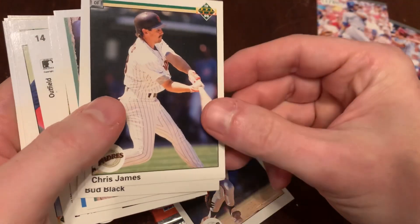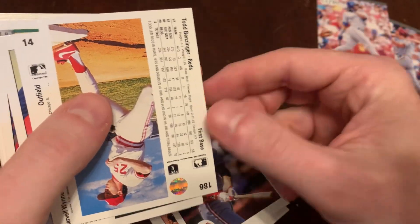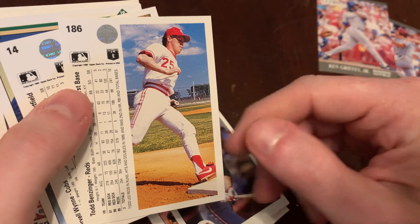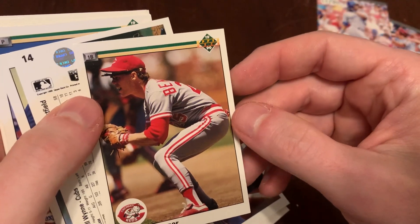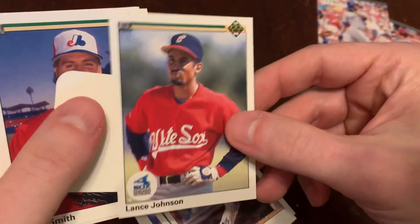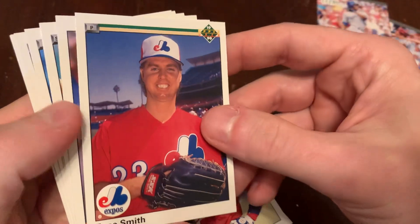We've got Ernie Riles, Chris James, Bud Black. Let's flip this over and see Paul O'Neill. There's Todd Benzinger — I like the lighting, I like the shadow, I like this picture better, but I wasn't the photo editor. They chose him fielding his position instead. There's Marvell Wynn. We've got Lance Johnson. We've got our hologram sticker, a Cubs logo. Put that on your notebook as you go back to school.